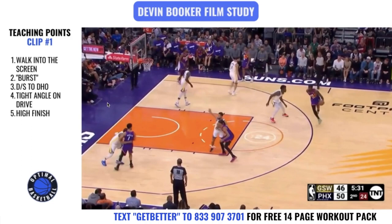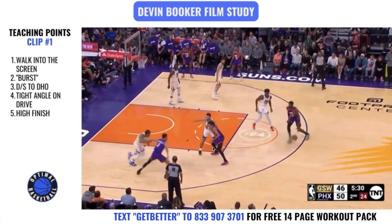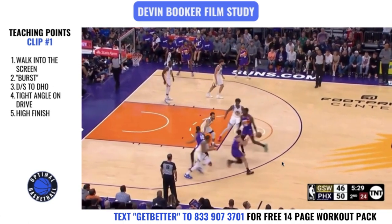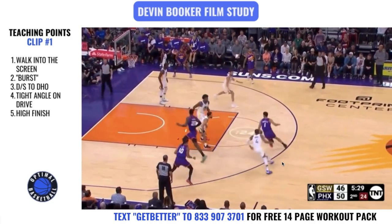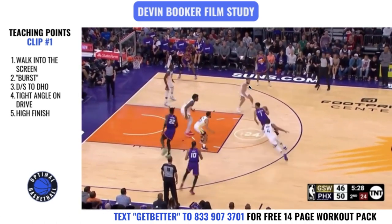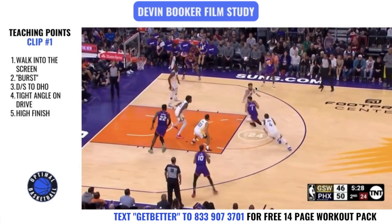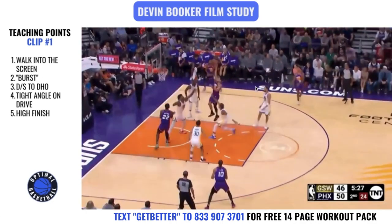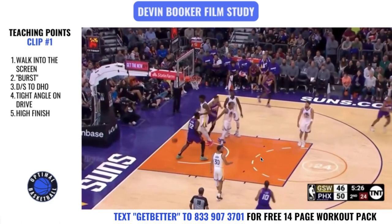So he walks into the screen — that's what you players need to be able to do as you're going into actions like this. The second thing he does is he has a burst of speed, going from basically walking to sprinting into the screen and into the handoff — a down screen to a dribble handoff. As he comes off this handoff, you need to get downhill as soon as possible. Klay Thompson is in the help defense, and if Devin Booker takes that dribble too wide he would have dribbled right into Klay. So dribble between gaps and do not dribble into help. He has a very high release — his hand is basically at ten feet or above — because the rim protector never commits, and he's able to hit that floater.